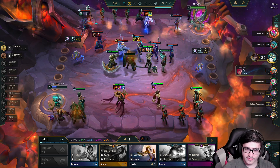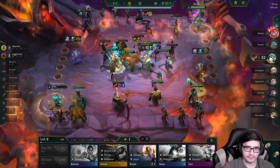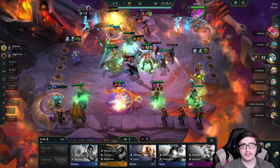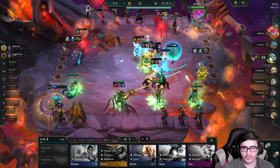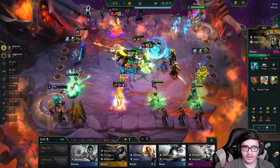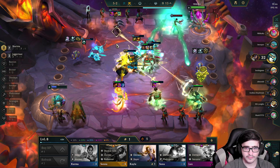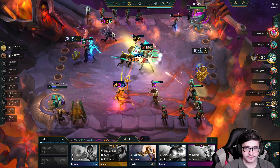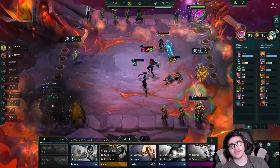If I find another Taliyah, give her the crit. We have Azir with best-in-slot items and some healing too. Nice — a crazy Nasus now.